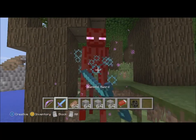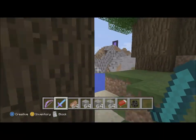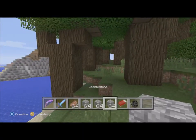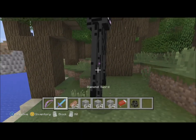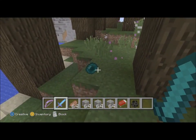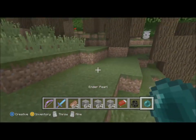You need lots of Eyes of Ender to fill in the slots on the portal, which means killing lots of endermen to get their ender pearls and combining these with blaze powder. We were spawning these in just for filming purposes — as you can see they don't always drop ender pearls, but there they are. They can also be used to teleport, as you can see here.